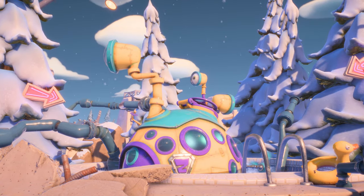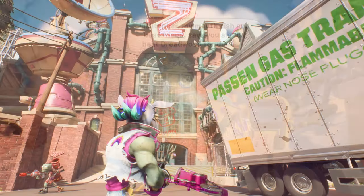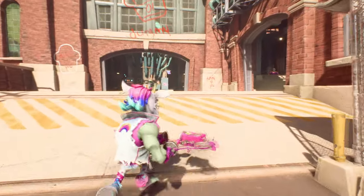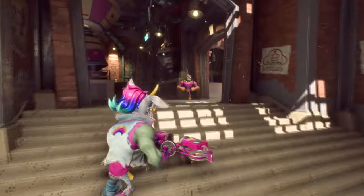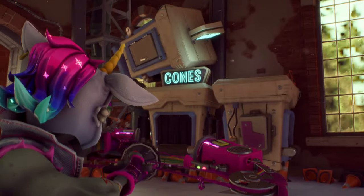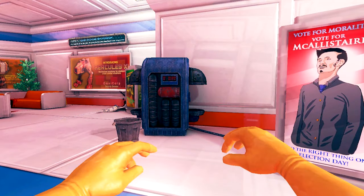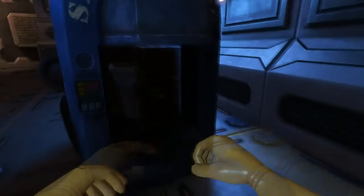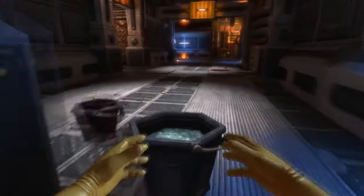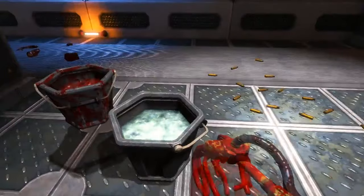Easter egg number 3 can be found in either the Zetecht Factory multiplayer map or in the Weirding Woods PvE region. This easter egg can be found inside the factory itself. To get to this you need to be in front of the factory, go through the doorway on the right, turn left, then turn right, and finally one more left, and you will see on your right a cone machine. This cone machine is very similar and is likely a reference to the bucket dispenser found in Viscera Cleanup Detail — a game set after an alien invasion on a facility where you are a cleaner having to clean up the mess. The bucket dispenser is one of the main machines you need access to throughout the game, and it gives you buckets and other items.